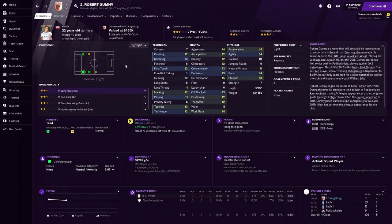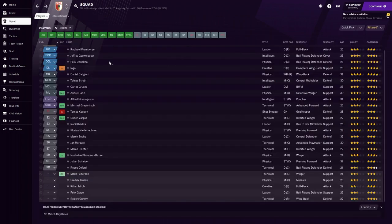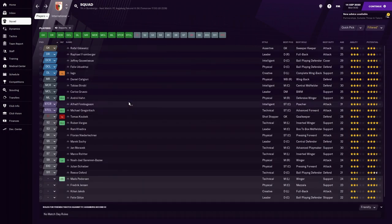Finally we have Gumi, more of a defensive fullback with 13 tackling, 14 work rate, and decent acceleration and pace. Overall, there's fairly good depth in this team with fairly good players throughout.